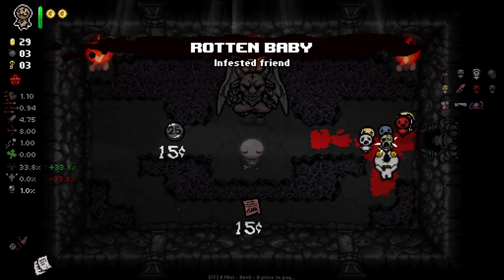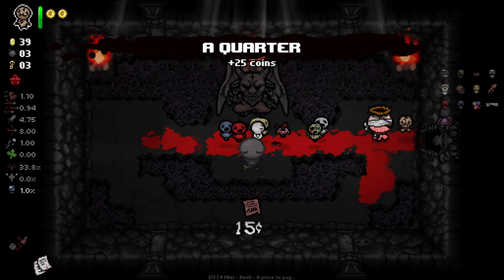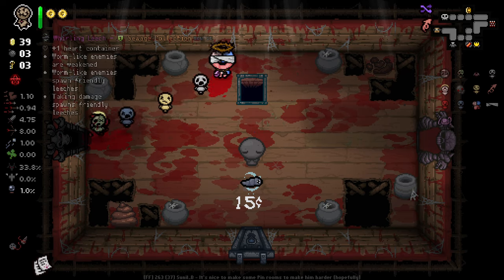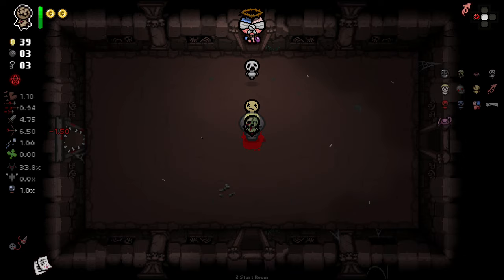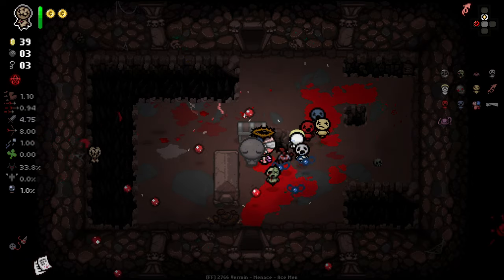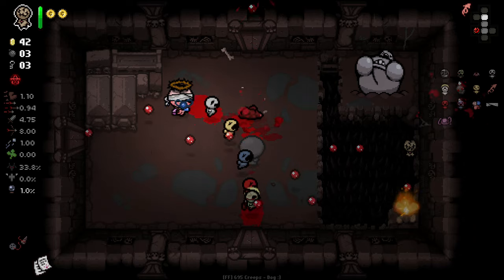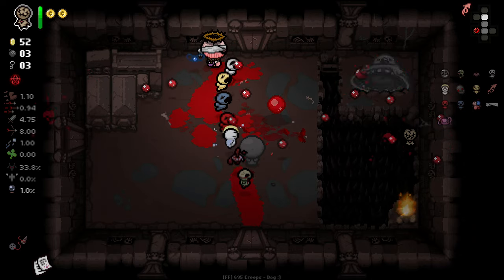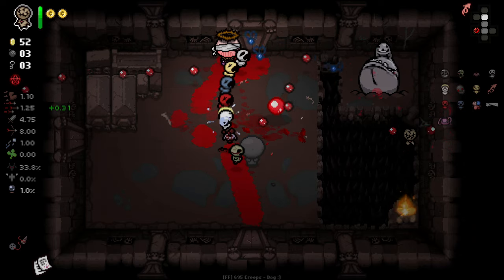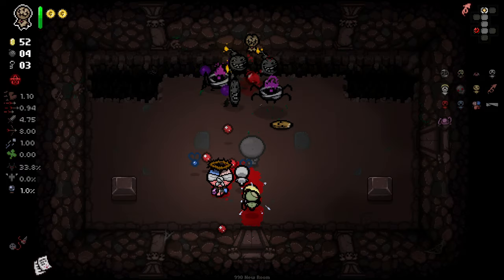This is just the deal of the century right here, so we'll be taking a quarter even though it's not a familiar item — it basically doesn't contribute to the run in terms of tears or damage, so I think that makes sense to just grab. I should go into that Cash Room but there's so few things I can get from Cash Rooms — I don't need the health and the vast majority of items aren't going to be familiars.